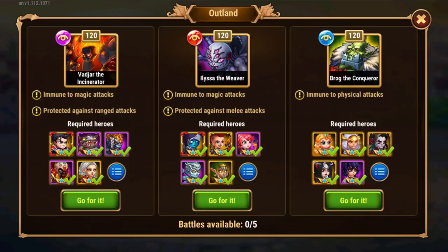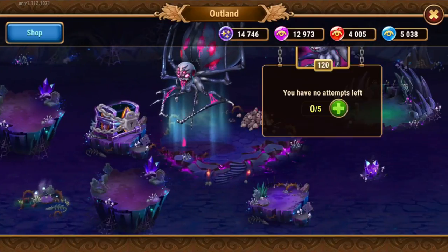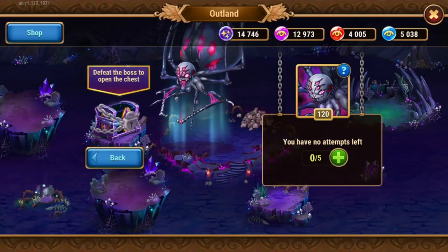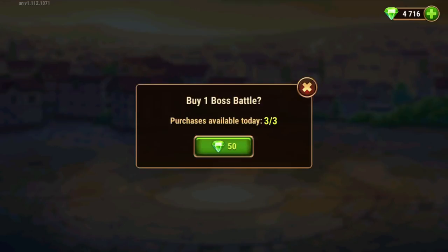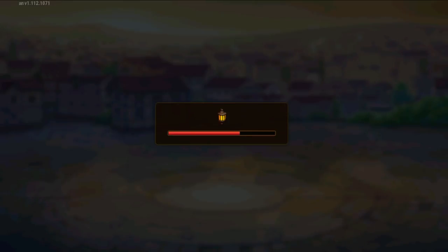Past this, we can do three more fights — but this will cost emeralds, 50 emeralds each. Three additional fights are possible at least for my VIP level. You can see those limits here.